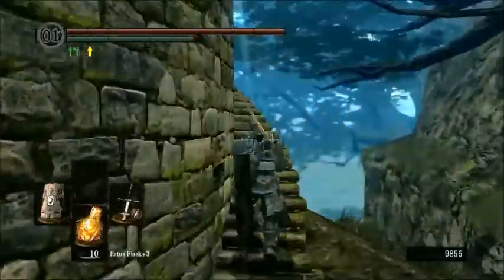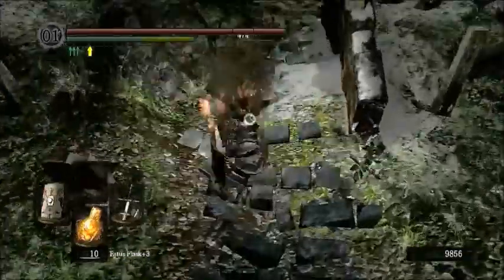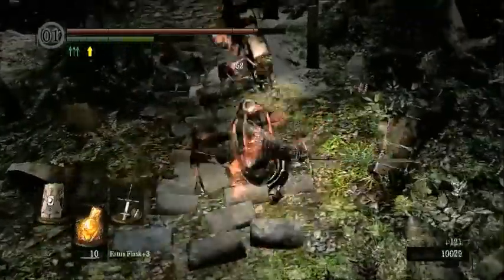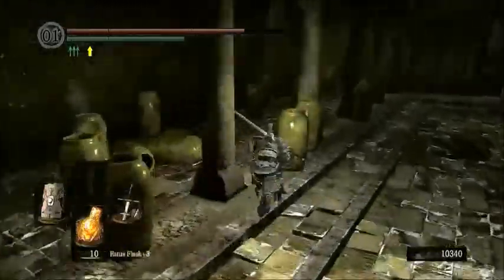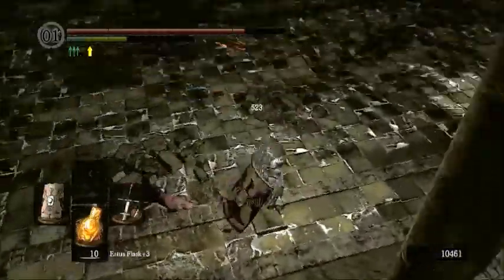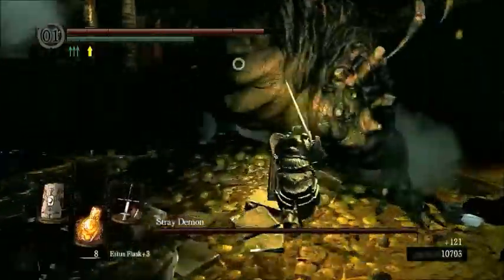Let's run back up here. The cutscene triggers immediately once you've already been there. I just want to skip the cutscenes to make it easier. Make sure to kill all the hollows in this area — you never really know which one might follow you down into the boss fight area.